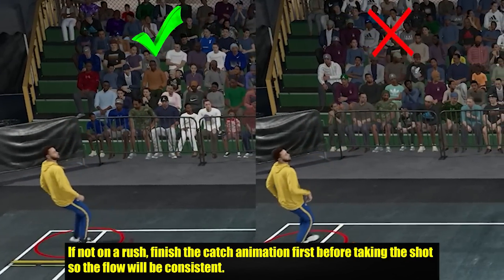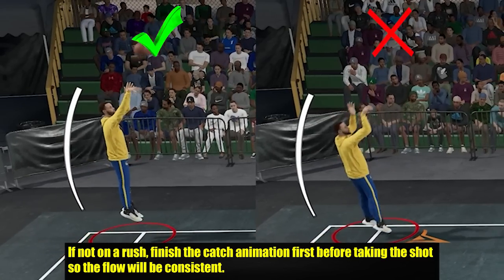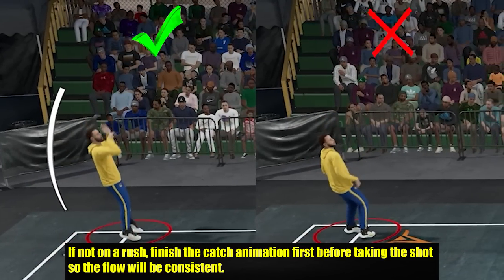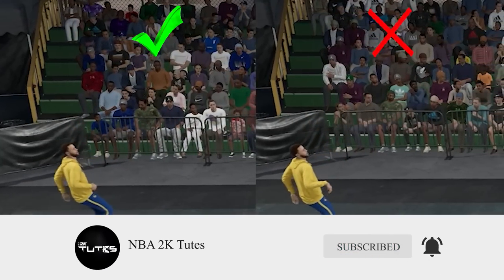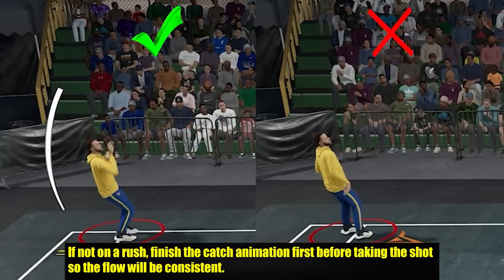So to get back to the point of the video: if the defender is not in front of you or the shot is not that rushed, I highly advise finishing the catch animation first before taking the shot. In that way the flow will be better. If you shoot straight away and you don't have the meter, it's hard to tell when the timer starts. I know you can just refer to visual cues like the flick of the wrist, but it's harder to do that if the timing is off.